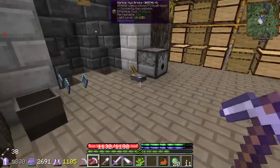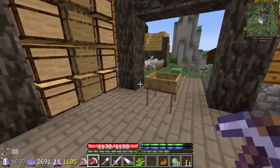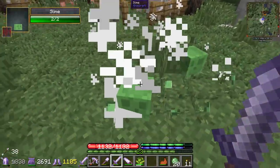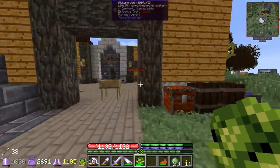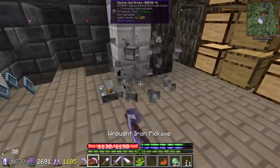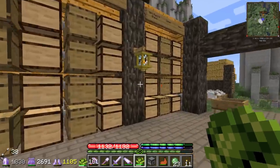So if I recall, last episode we were gonna make a slime farm today. The idea was we can make these slime arrows which spawn in slimes, we kill them, we get the slime balls obviously, but the big thing we're looking for is the experience - it's pretty valuable. The only thing we're gonna need to figure out is how to get some feathers to make these arrows.